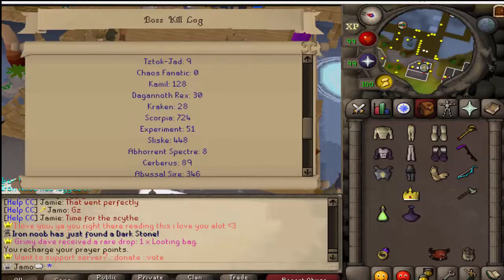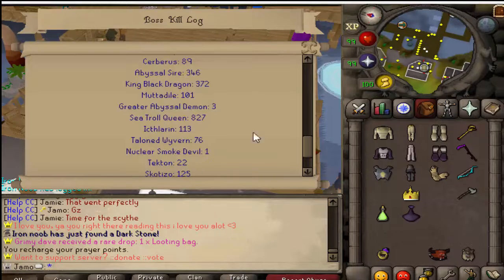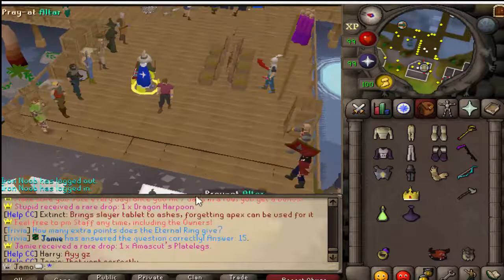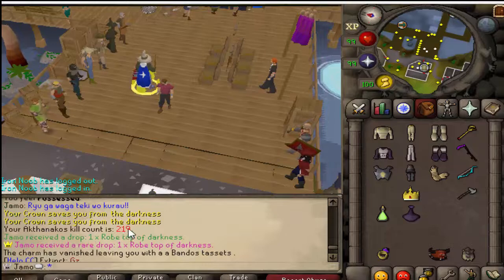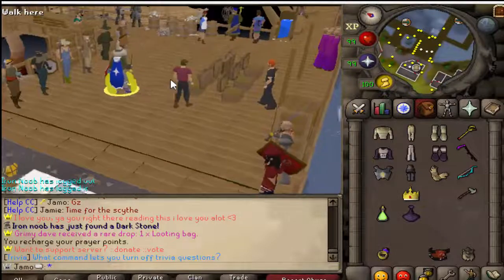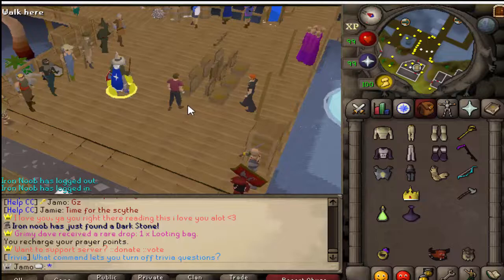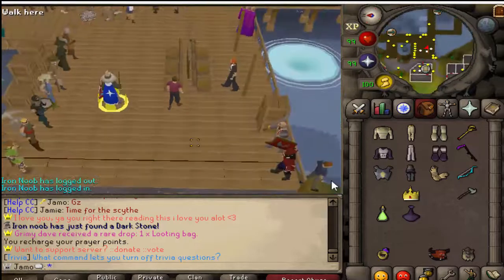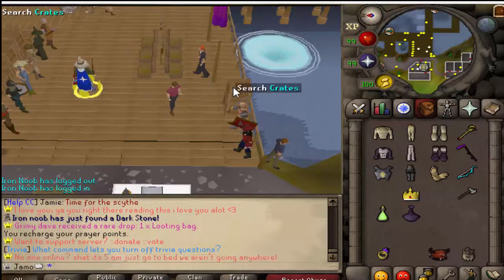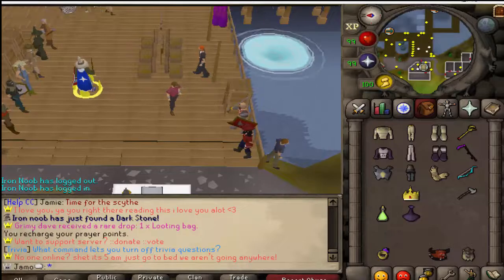Let me see if I can find my KC. Sliske is 448. I do still have my Hardcore Iron Man that we can work on. I do have the Ultimate Iron Man. Let me know what you guys want to see. This is going to be the end of the season.